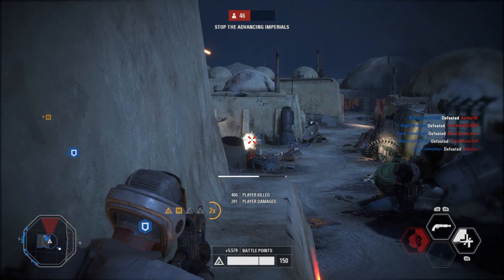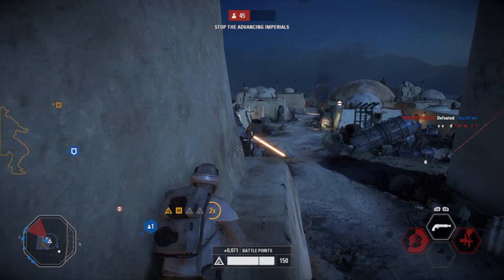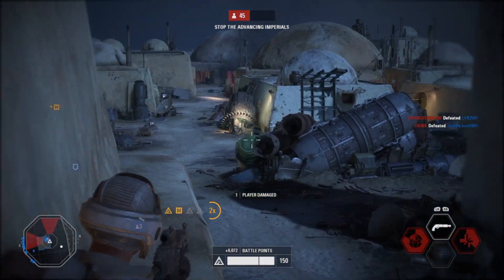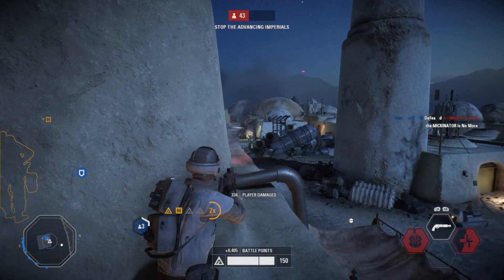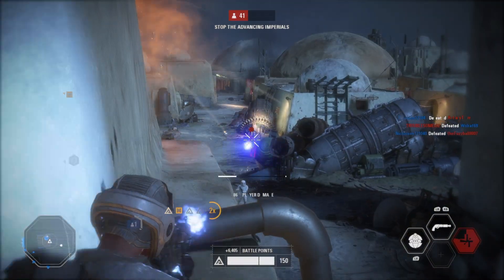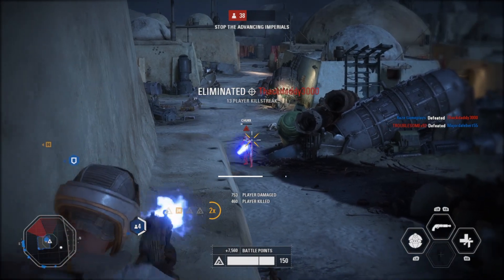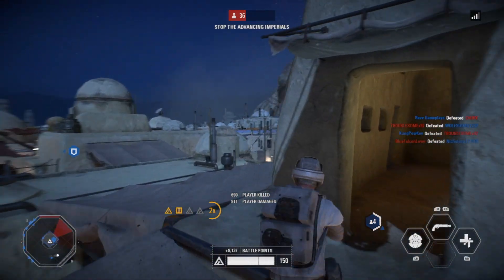This gun was designed heavily with long-range marksman use in mind, so it's going to shine most at long-range encounters. As you can see on a map like Tatooine, when you have enemies coming down a long narrow hallway, that's where this gun really shines — situations where you can consistently drop enemies from very far.